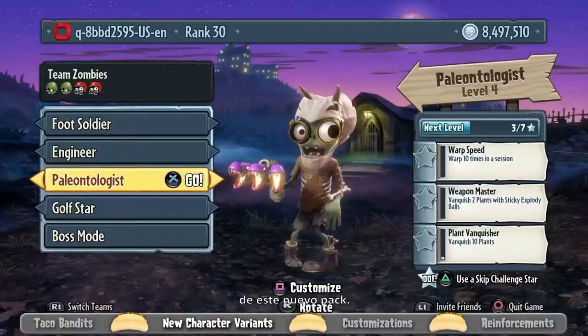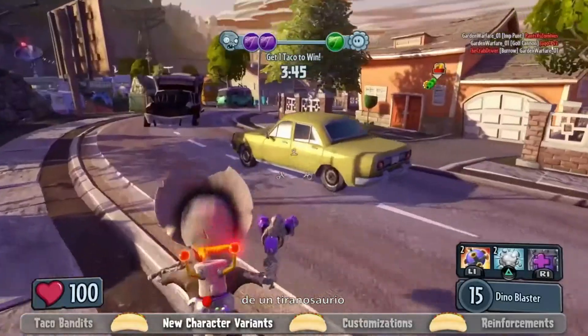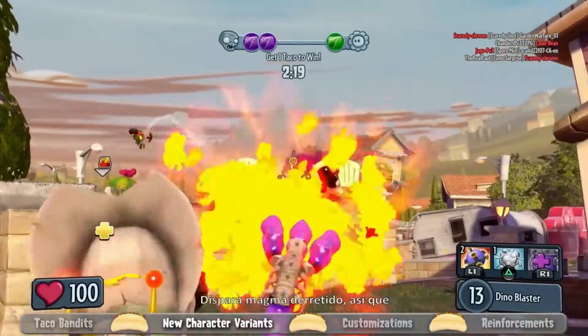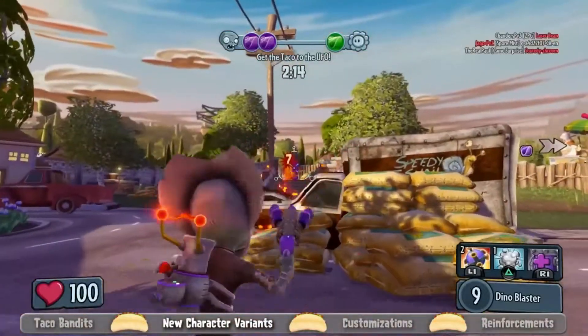There's also the Paleontologist Scientist, which might be my favorite of this new pack. He's basically got the bones of a Tyrannosaurus on him, mixed in with a little bit of Triceratops on his head. He shoots molten magma, so whether you're at range or up close, he does fire damage that burns over time. It's unique for that class.